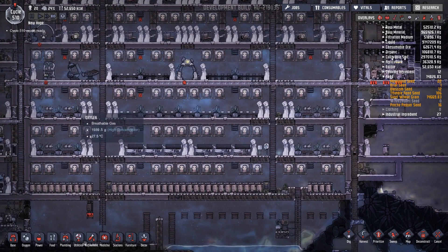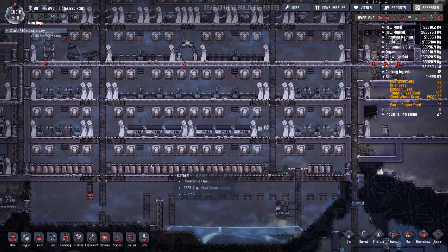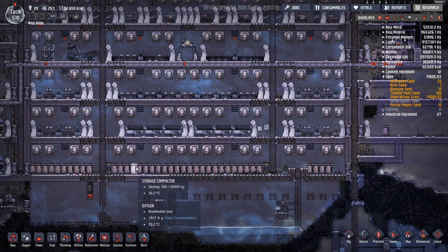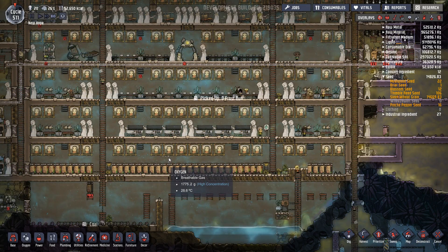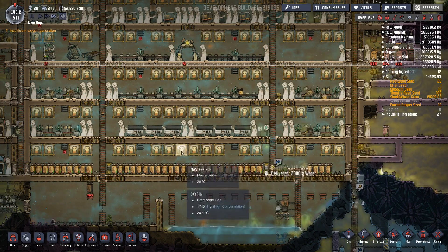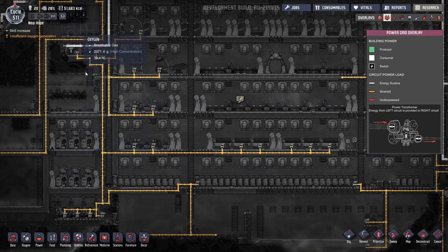I'm also considering now we've got this section really decked out quite nicely, introducing another cooking station down here and moving all these storage compactors because a lot of them are actually empty. Get rid of those so that I can have 12 cooking stations, which will allow me to really go to town when I need to massively produce food.